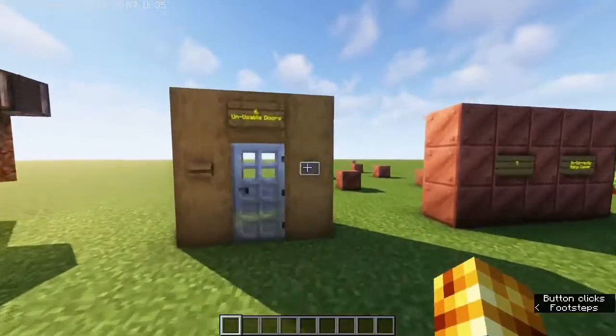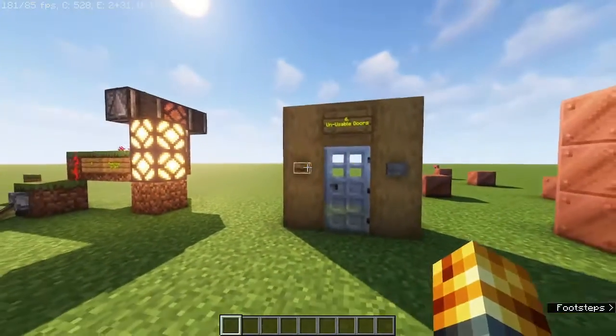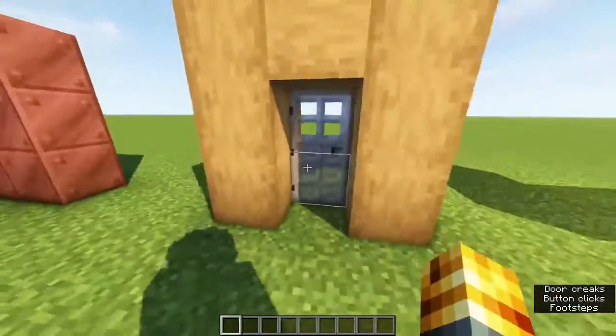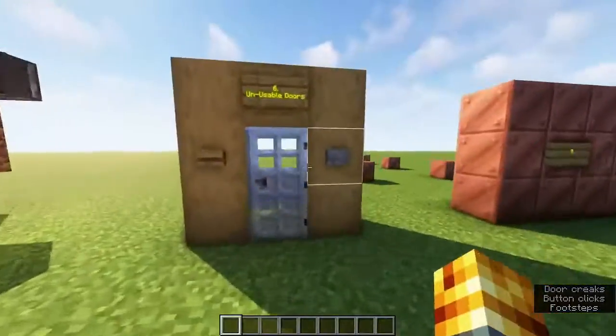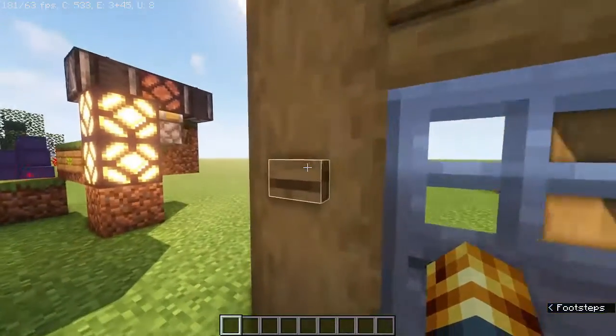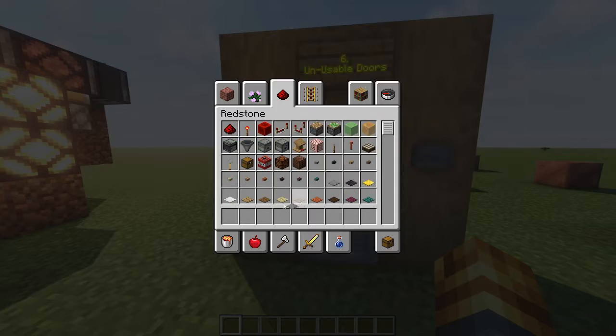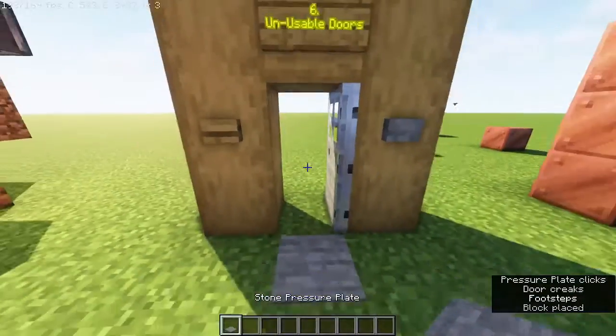Unusable doors. Have a look at this. You press this and the door's closed in your face. If you use a wooden button, the door stays open for longer so you can walk through. Why would you use a stone button? They're nice for decorative purposes, but if you're going to have a door, please use a wooden button — or alternatively, a pressure plate works quite well too.